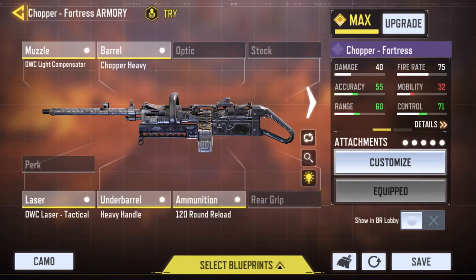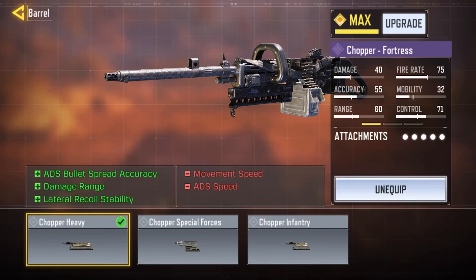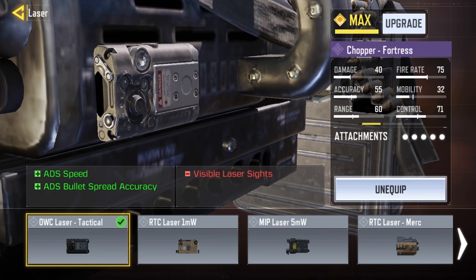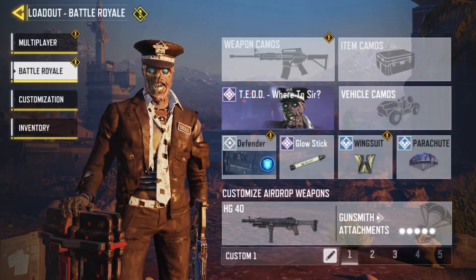For the Chopper LMG I've got an OWC Light Compensator for vertical recoil control and lateral recoil stability, a Chopper Heavy barrel for ADS bullet spread accuracy, damage at range, and lateral recoil stability, an OWC Laser Tactical for ADS speed and ADS bullet spread accuracy — it definitely needs the ADS speed since it's an LMG — a Heavy Handle for vertical recoil control and hit-fire accuracy, and a 120-round reload mag for extra bullets. That covers all my crate loadouts.